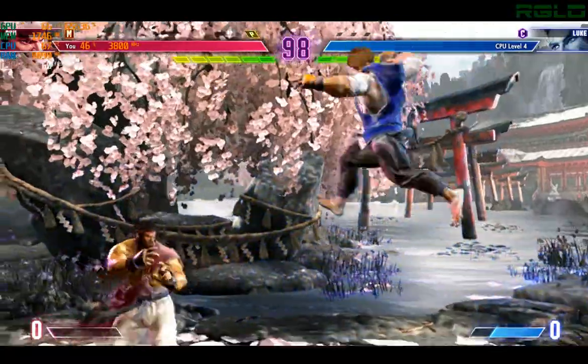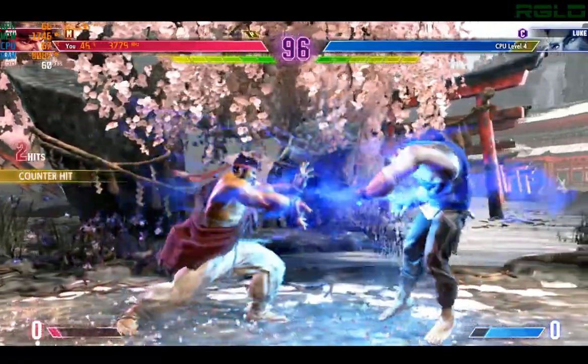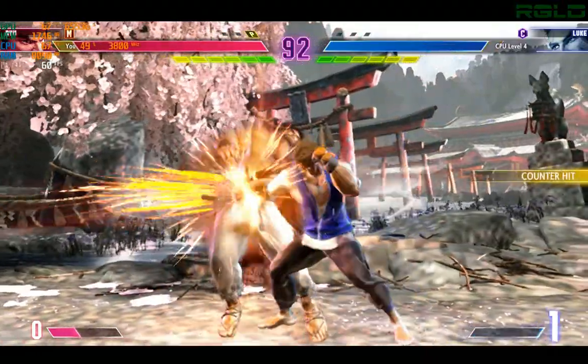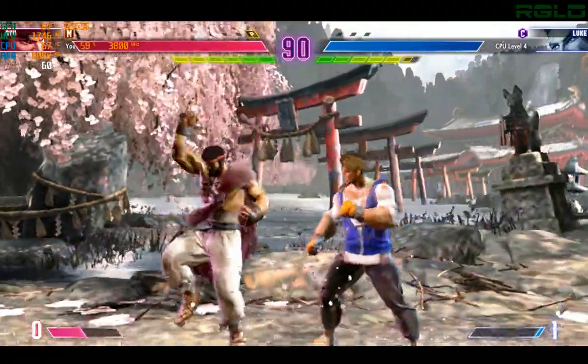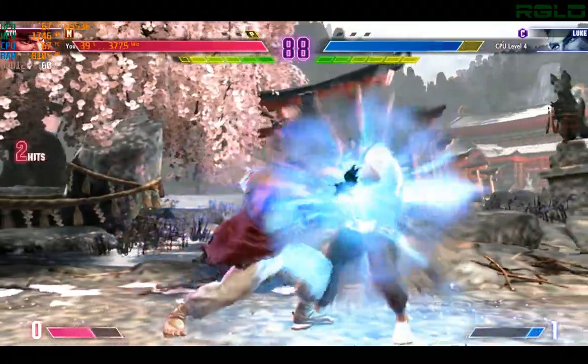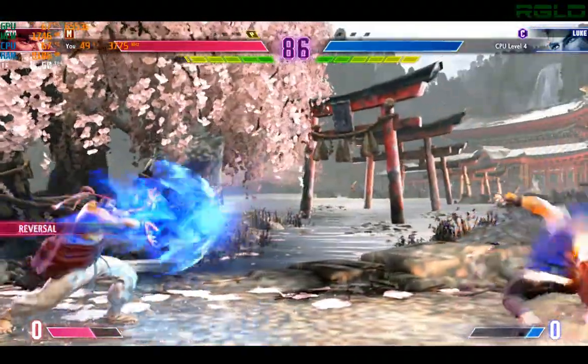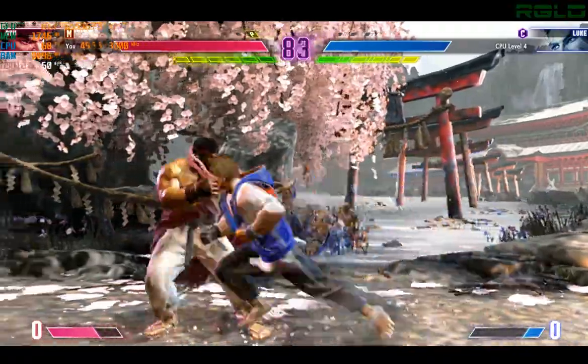Both sides bait from distance to start. Goes for the fireball, then charges in with authority. Goes for the super — flashes the super. This would either seal the deal or it could come back to bite them.